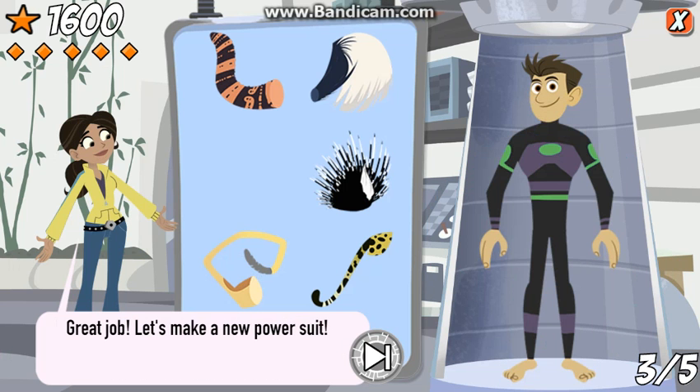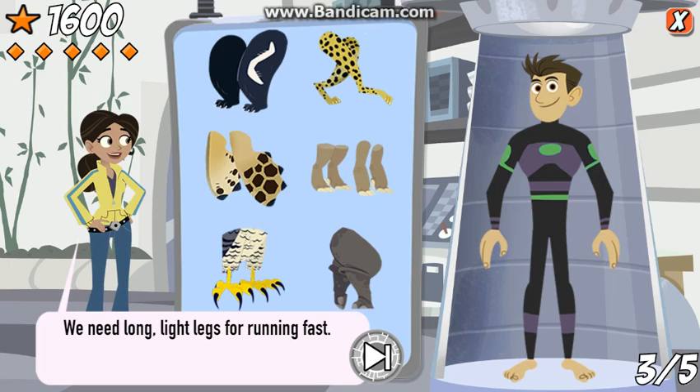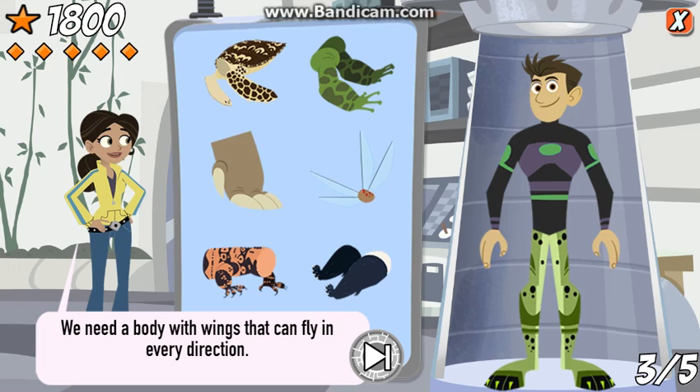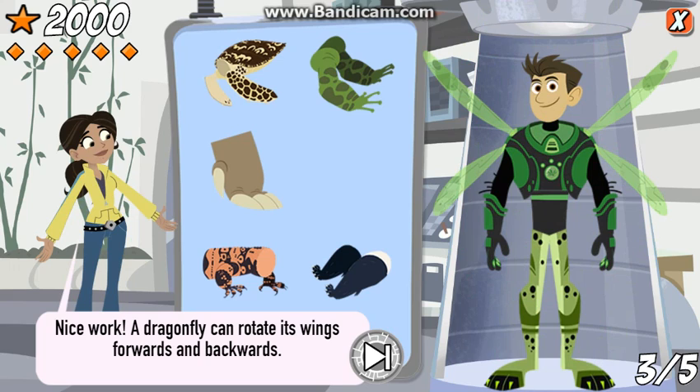The aardvark leans on its tail to get more leverage while he digs through the concrete-like termite mounds. Great job! Let's make a new power suit. We need long, light legs for running fast. That's right! The cheetah's legs power him across the savannah at seventy-two miles per hour. We need a body with wings that can fly in every direction. Nice work! A dragonfly can rotate its wings forward and backwards.